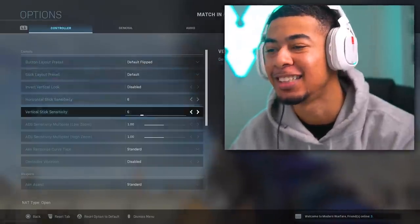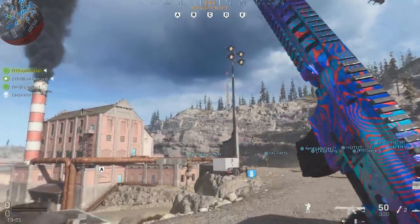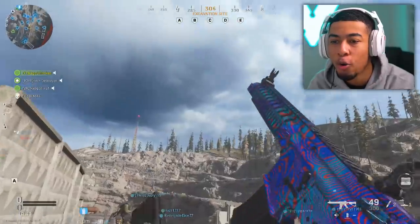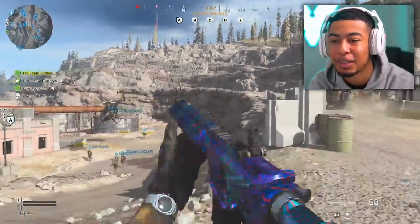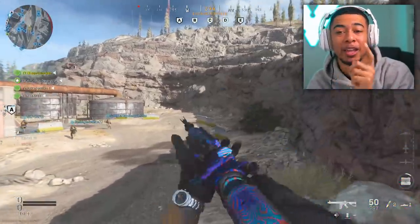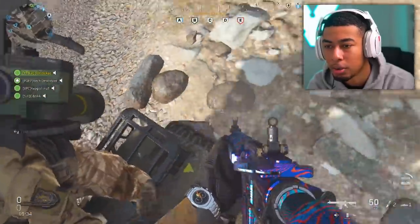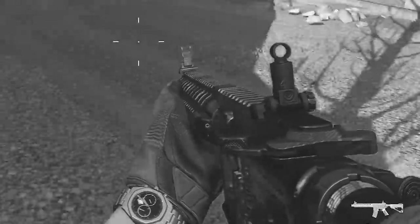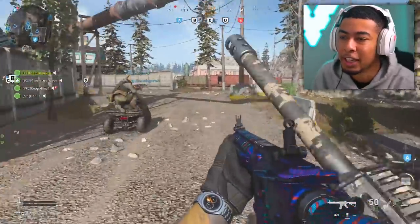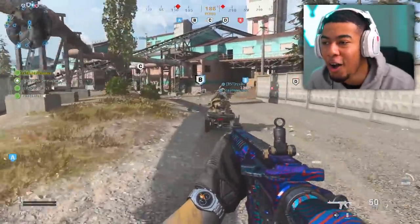Look how insane that looks! We've got motion blur on - let me turn that off. We've got it, bro! Oh my god, look how crazy that looks. The funny thing is every time I get a kill now people will be focusing on me like 'wait, whoa - this is Damascus.' I actually can't believe I'm using it right now.